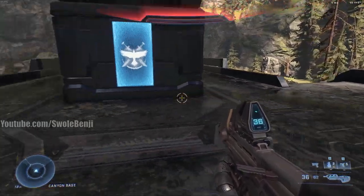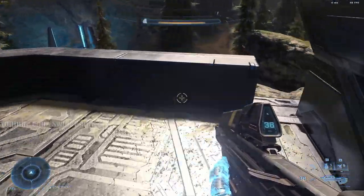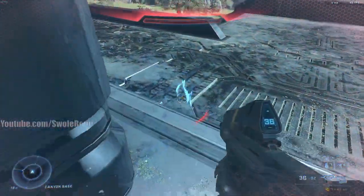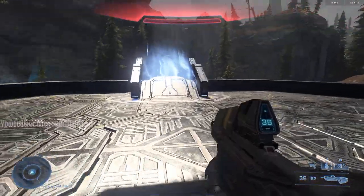I'll demonstrate right now. Let me get my shield back, then throw a grenade so I have no shield. I'm going to pick up the plasma coil, throw it at the wall, and walk right into the fire. Nothing is happening — we cannot die from this. You can stack a bunch of these and you will never die from it.